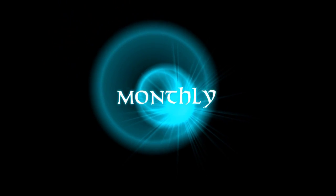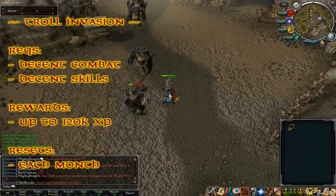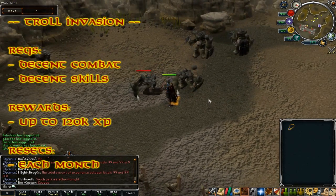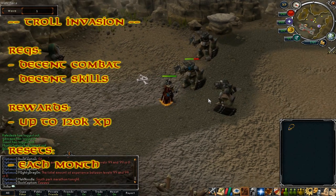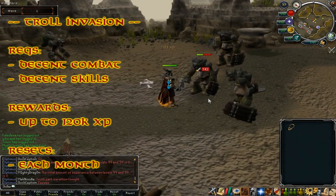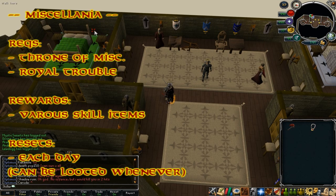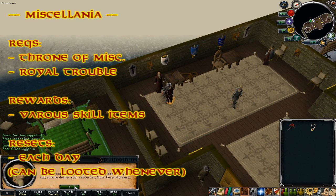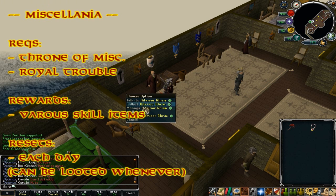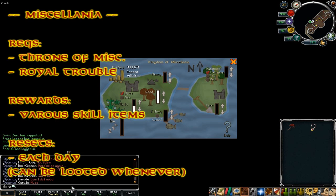Finally, the stuff we can do monthly. Troll Invasion is an event that can be completed once every month — it resets on the first of every month. It requires either decent combat or decent skills, with two different scenarios available. Rewards are up to 120k XP in any given skill (120k for a level 120 skill, up to 90–100k for a level 99 skill) via an XP book. Miscellania can be used after completing the Throne of Miscellania quest. You put money in the coffers, come back later, and your workers have gathered skill items for you. It resets every day but the longer you leave it, the more rewarding it will be.